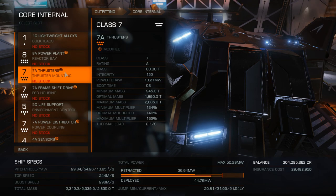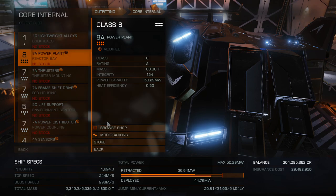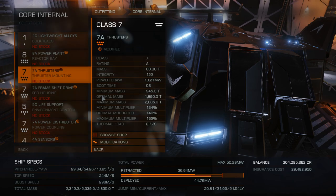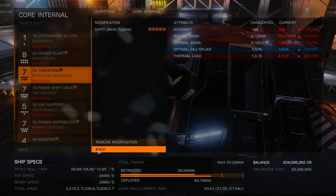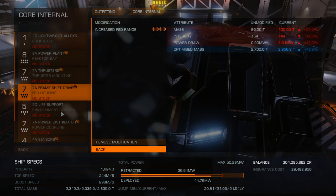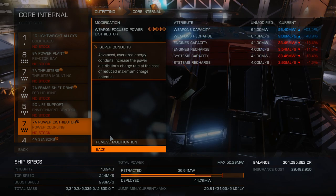Next up we have the core internals. We start with an 8A power plant engineered to overcharged at the maximum grade possible. After that, go to the 7A thrusters with dirty drag tuning and drag drives. Next up is the frame shift drive — a 7A would do you good, and you can engineer it to increased range so you can travel around the bubble without needing a fleet carrier. After that, the most important part is the power distributor — I have mine weapon focused, but you can put charge enhanced instead.